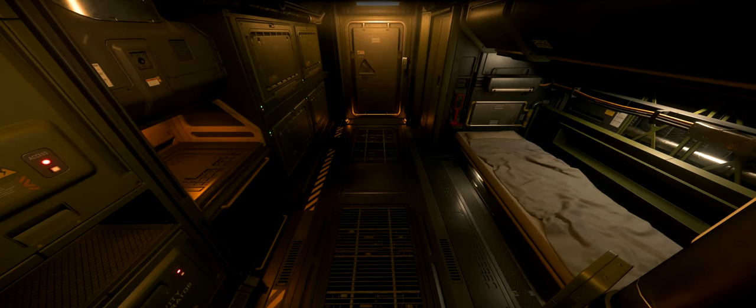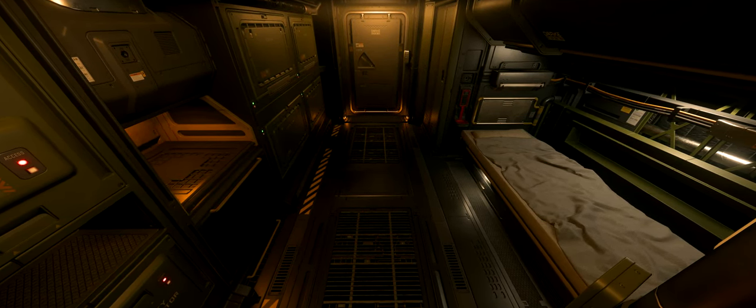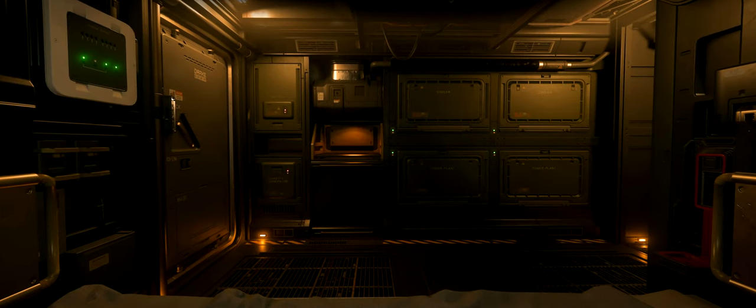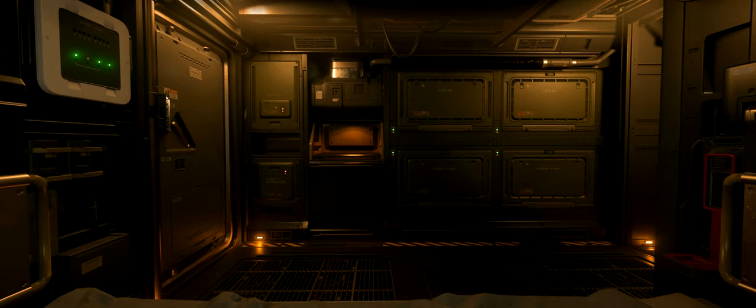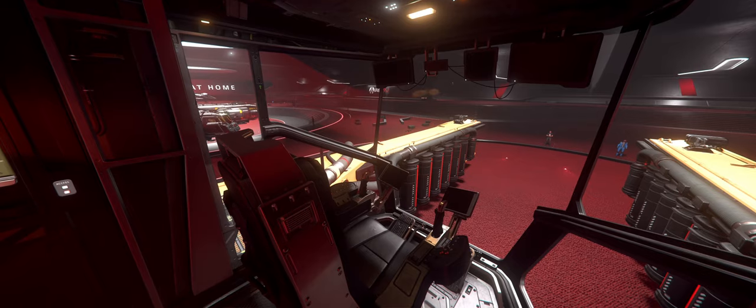The habitation section is on the top deck and has a bed, bathroom, shower, personal storage, and a locker. It also has enough open countertop space to hold an appliance like a food processor or a coffee maker.